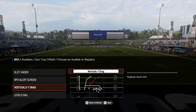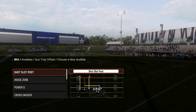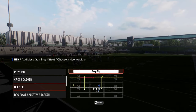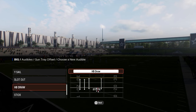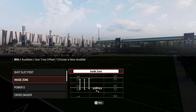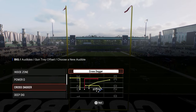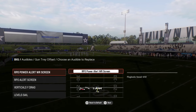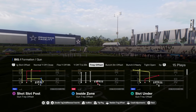Tight Open has Verticals with Drag, which is good, and Level Sale is good. For the slot underplay, I'd probably use Shot Slot Post or really whatever play you like. Deep Dig looks kind of crazy with that deep corner out. Basically, just pick a play that has a route you like and build around it. For me, I'd honestly just go with the RPO Power Alert Screen — you have two different types of runs, and that's really all you need.